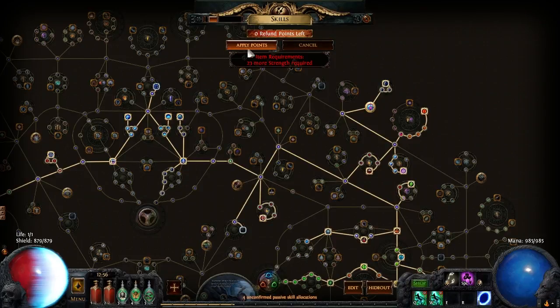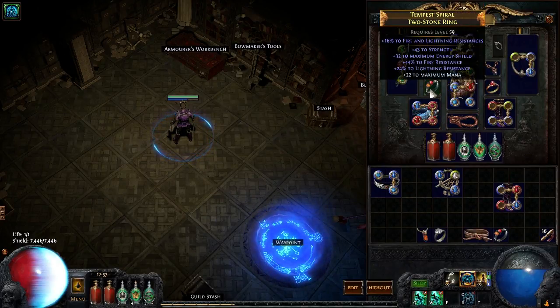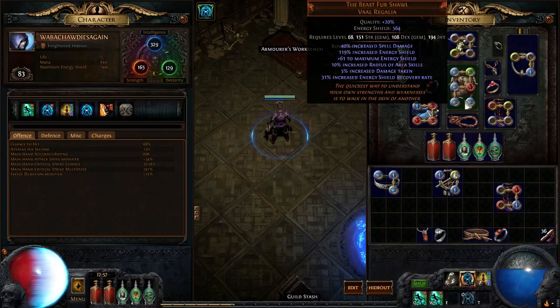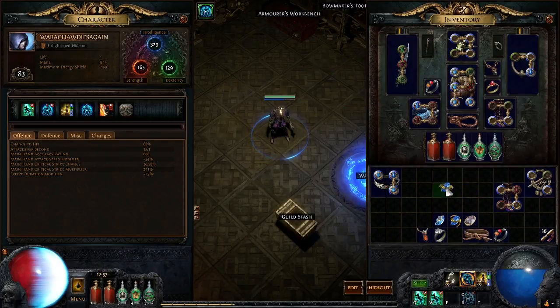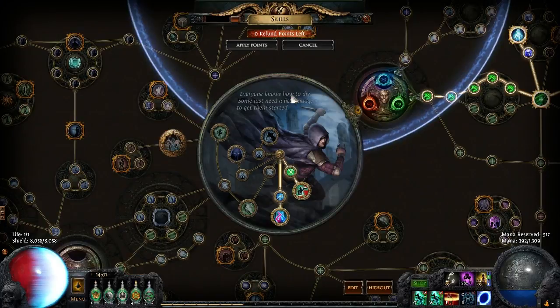We're going to want to get ES percentage on our rings, but I just don't really have the budget for that right now. This was done on a budget — that's the biggest thing I want to highlight: this transition to CI was done on a shoestring budget. Remember when I said that when you're transitioning from Life to CI, it doesn't always go as you planned and you're going to have to spend more regrets than you anticipate? I'm going to give you examples of where that actually happened, so be ready with extra regrets and a little bit of extra currency.